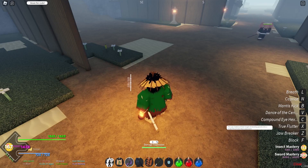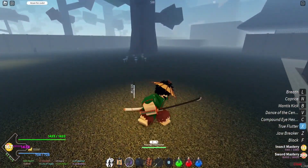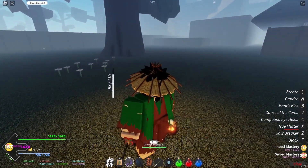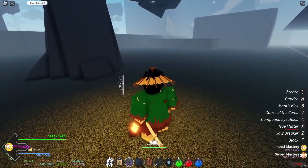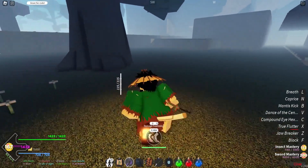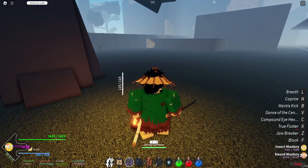Tree flutter at mastery 17: the user dashes at their target with blinding speed into a single thrust into their opponent. That's your dash move — it's actually pretty good. Compared to some other stuff: flame breathing does a dash then slash, water does a dash then slash, mist had a normal dash too which was pretty good.